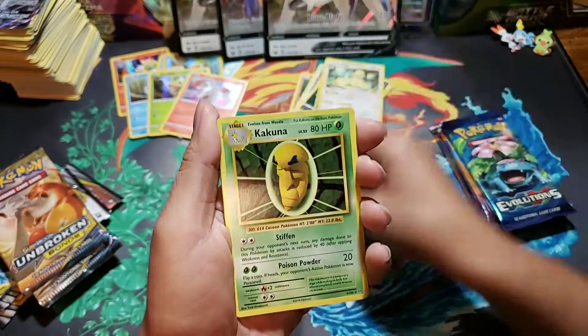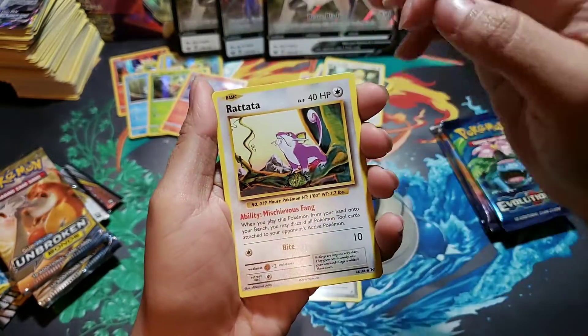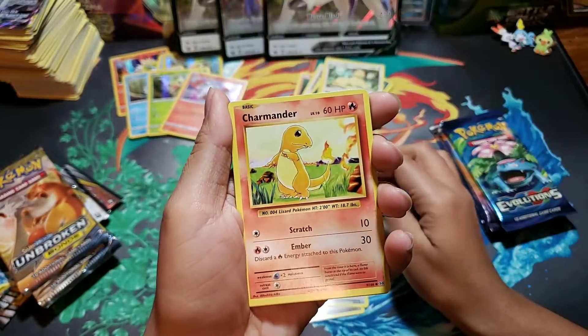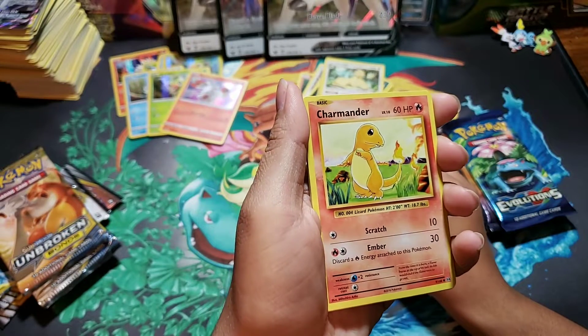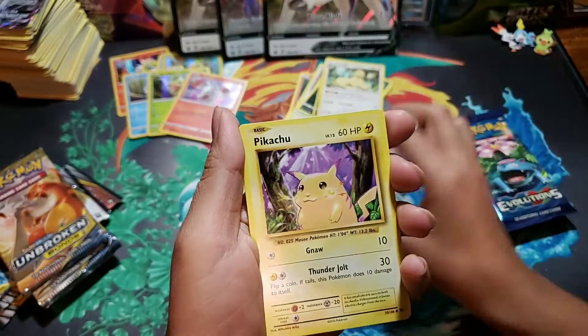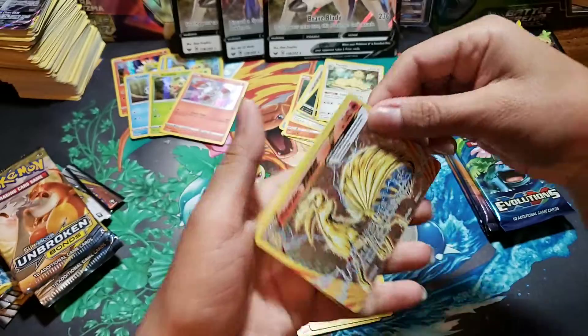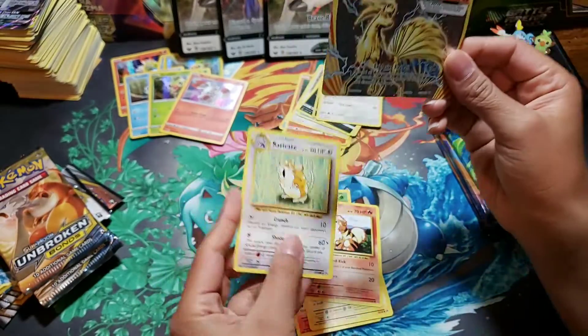Energy retrieval. If you didn't know, Evolutions is a reprint of the very first set ever printed, back in the 1990s. Energy, Pikachu, Growlithe. I told you - you can still get a Break. We got a Ninetales Break card. That's a good one.